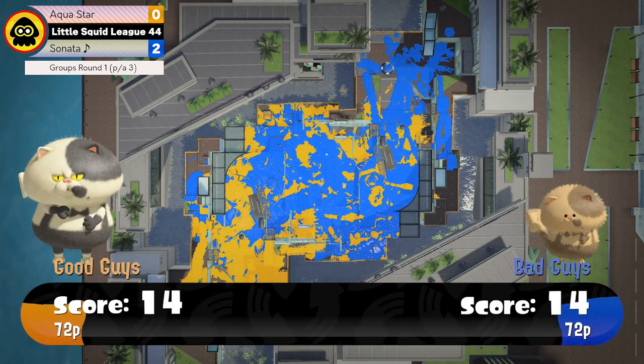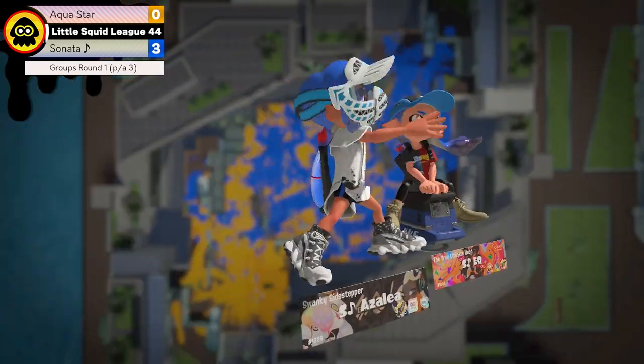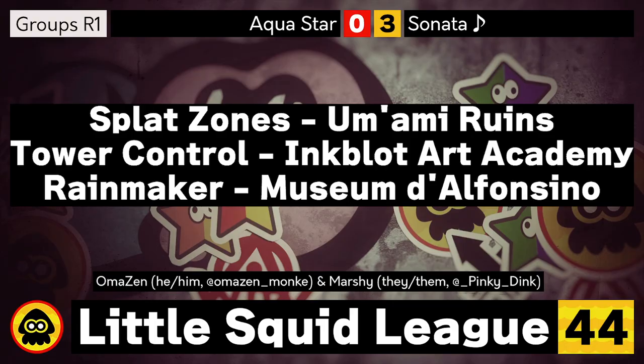Sonata takes the set three to zero — congratulations to them on such a dominating showing. They did a great job of sometimes playing it slow and steady to their benefit. You don't always have to throw yourself into a fight — that's something really important for lower-level players to remember in a competitive environment. They pushed up at times together, had sneaky flanks that worked in their favor with the Decavitator, as we saw in the first two matches. Really great showing from both teams — I want to applaud Aquastar for doing their best too, and I'll be looking for what both teams do as we move along in the rest of LSL 44.